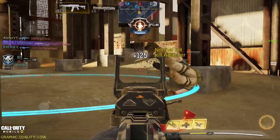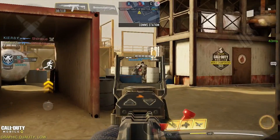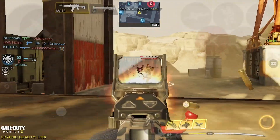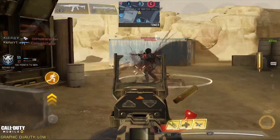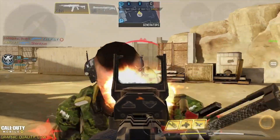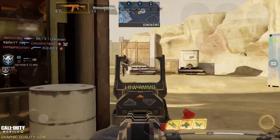For the number 7 spot we have the OG bad boy, the AK117. This gun has been the most consistent throughout the entire course of the game. It doesn't really get the love it deserves anymore because of all the new guns, but it can still shred people at mid to longer ranges especially with its easy-to-manage recoil. You might want to use its iron sight for faster ADS time since it doesn't do well at shorter ranges.